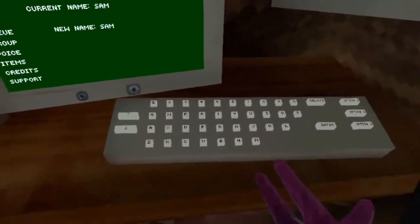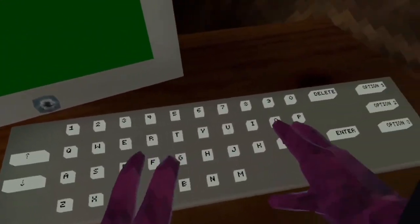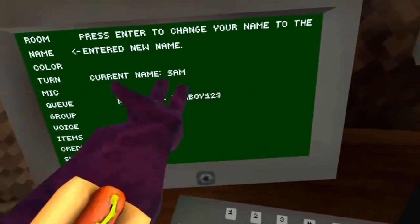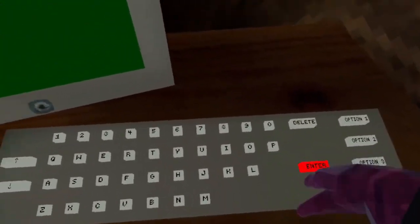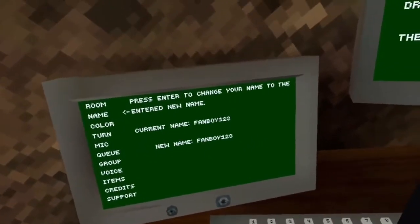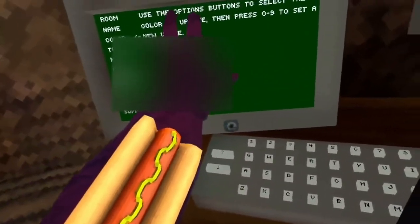I've just set it to a random name. You can hit delete and then change your name. You use the keyboard — obviously as you just saw — type, and then you might have to hit enter a couple of times, but after a couple tries it does work.